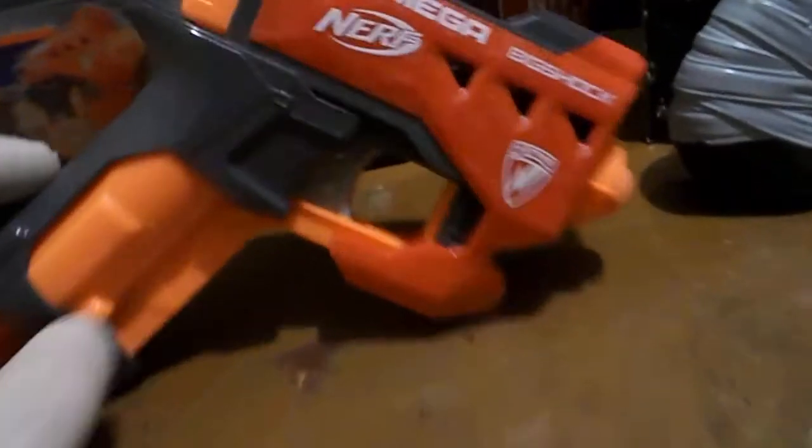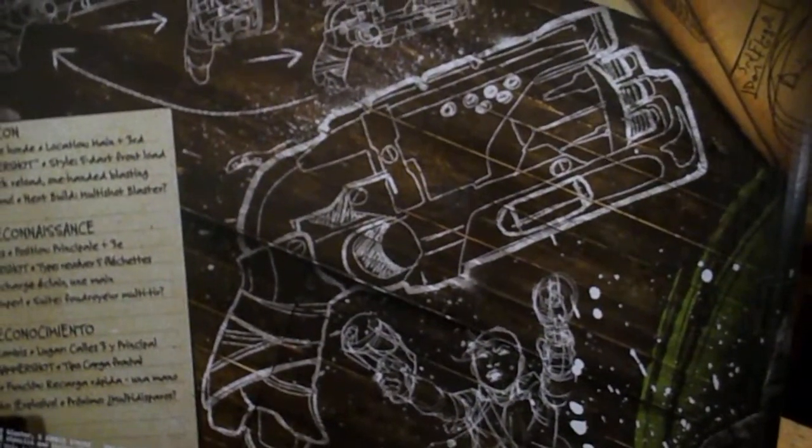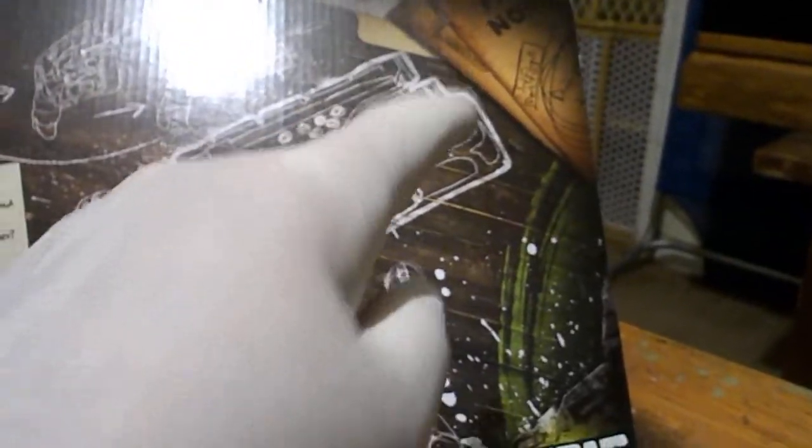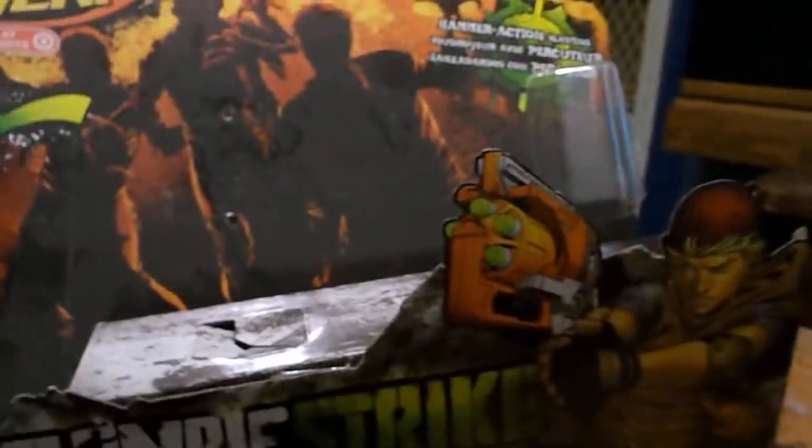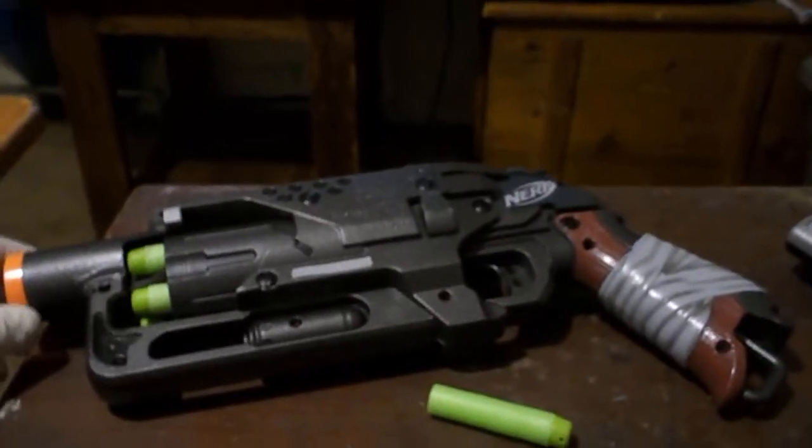I'm going to be modding this one also and I just can't wait to finish it. Moving on — I got this one, it's called the Hammer Shot. It's not in the box because I've already taken it out and modded it. This is what the gun looks like — see the barrel? It has no barrel tip on the front, it's just open so you can load the darts. This is what it looks like right there.